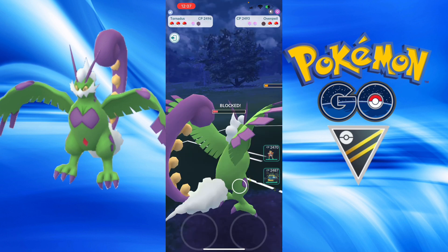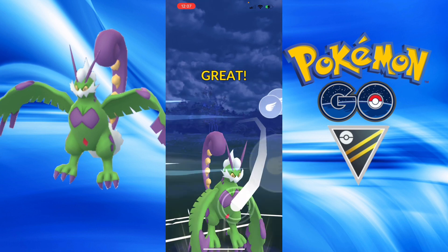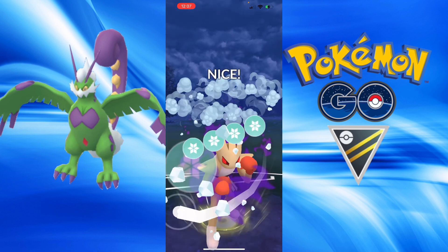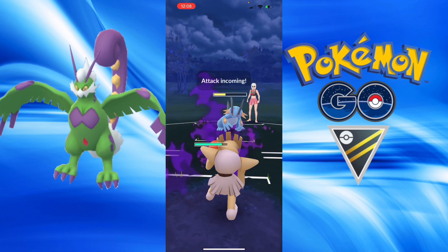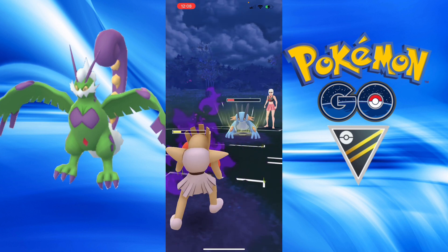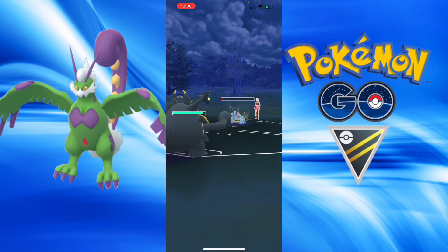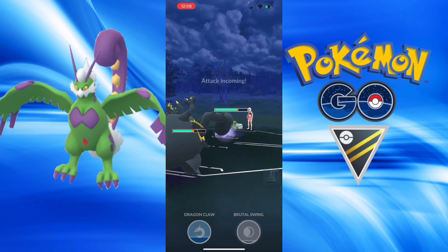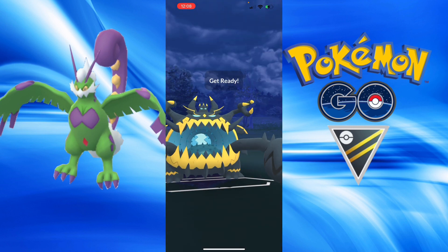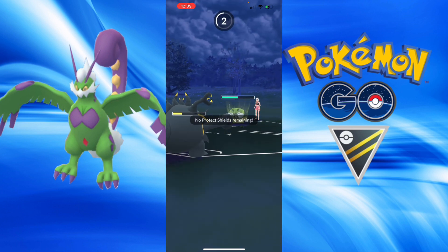A bit more damage — I unfortunately shield Aqua Tail; I may have survived that. Because I shielded, I am able to reach another Bleak Windstorm for the Poliwrath. We both swap at the same time. I'm really annoyed — I wish I had swapped into Guzzlord; it would have been fine, able to take all those Hydro Cannons. Now the Guzzlord position against Poliwrath is not going to be good, and they do get another Hydro Cannon — the power of Swampert. Just not a good swap.